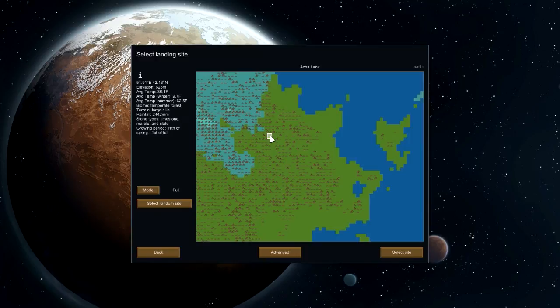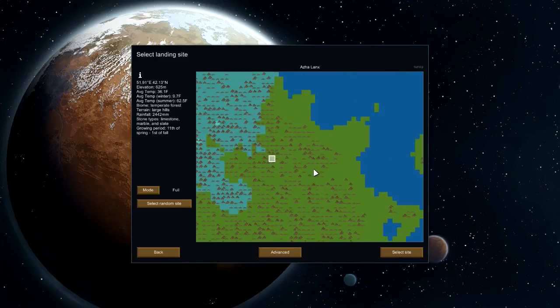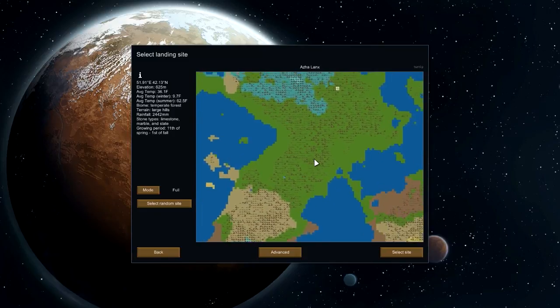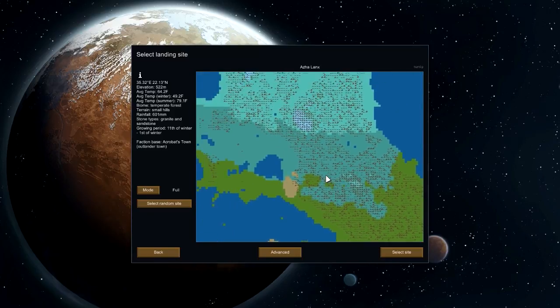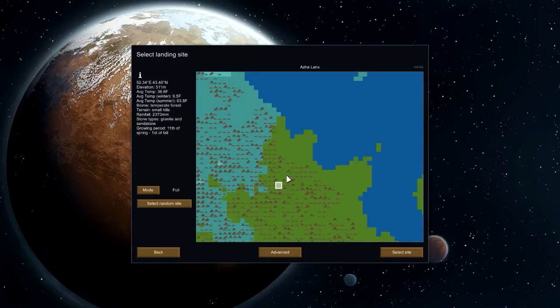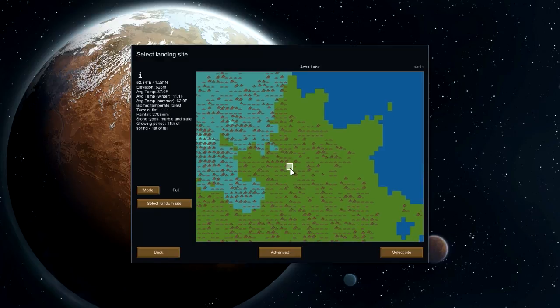Let's try to survive a melee squad before we go too deep in. I want a cold winter just to have a little bit more interesting time. I want to try to go large hills, and this actually is looking pretty good. I don't have anything nearby. There's an Acrobat's town, an Outlander town there. I'm not sure if these really impact anything yet. I do know Alpha 16 it looks like you're going to be able to raid or send caravans over. Let's see — small hills. I don't want mountains, because that's a little too much. Large hills. That's a little too cold. Let's try going a little bit further south.